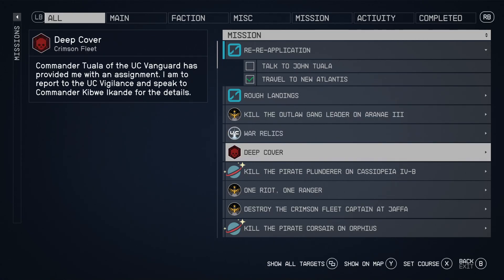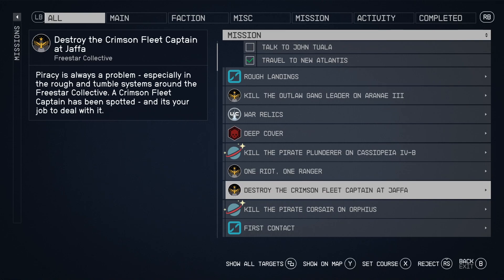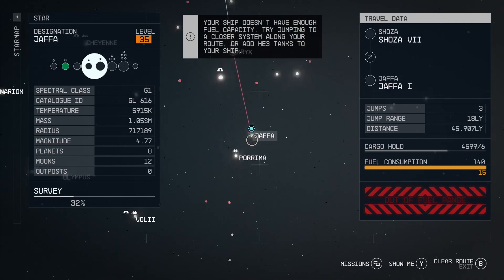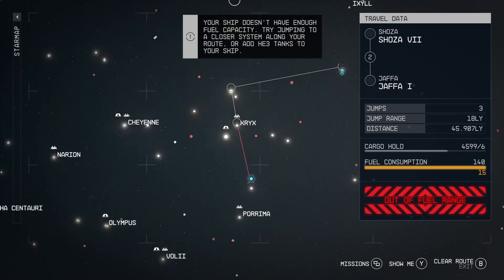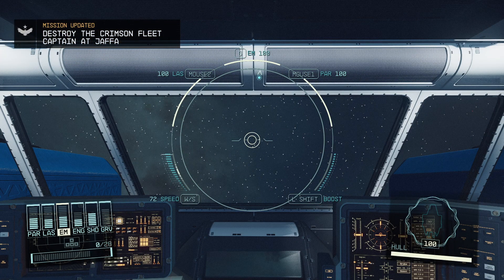They've provided me with an assignment — I am to report to the UC Vigilance and speak to Commander whoever for the details. Destroy the captain. Looks like the captain has been spotted — it's your job to deal with it. I think we'll do that. I'll get to go through Crix. I'm sure it'll be fine. Let's save before we do that — I'm never happy going through Crix.